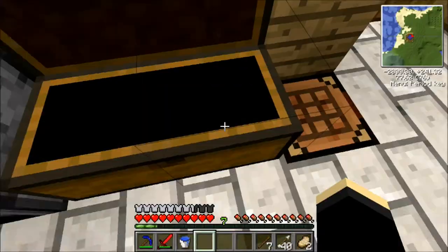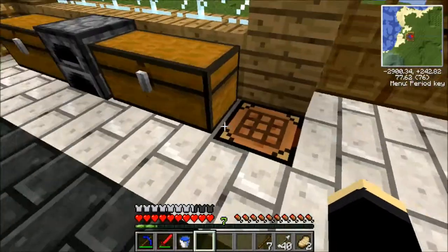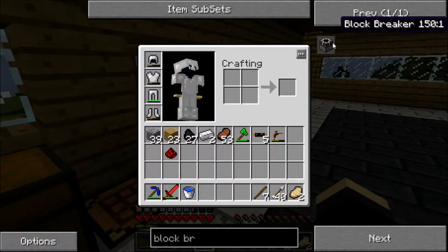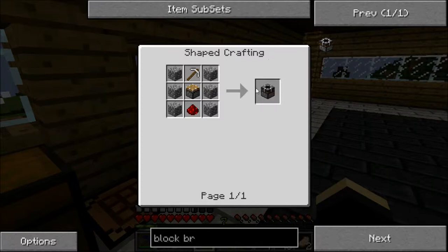So now we are going to work our way towards an energy condenser. For an energy condenser we are going to need obsidian, but instead of making a diamond pick we are going to make a block breaker. What this will do is basically break any block that you want - you just power it with a redstone signal and it will break the block which it is pointing at. This will save us three diamonds which we may need, as we have emerald, sapphire and rubies that we can make.